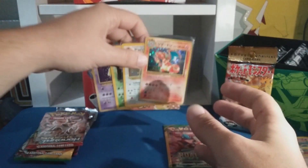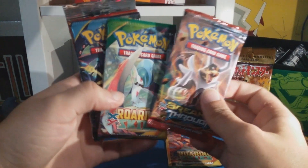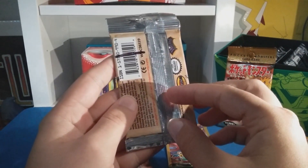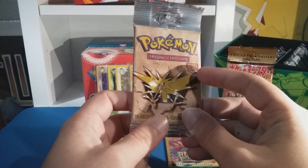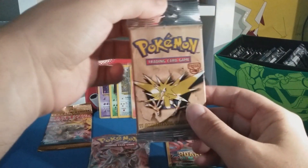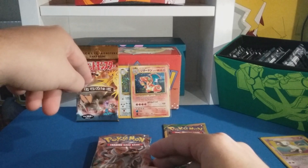Let's see what packs we got. I see a long pack in the back — got a Breakthrough, Roaring Skies, Ancient Origins, Primal Clash, and oh sweet, it's a Fossil long pack! I think I might keep this one in the collection and open another one for the video. I like the long sleeve on this — I already have a short sleeve, I don't have a long sleeve one, so I'll keep that. We'll open the Japanese one last because that's guaranteed hollow.